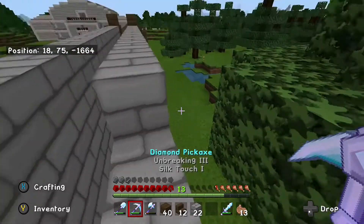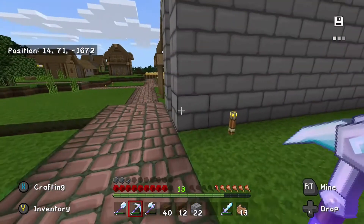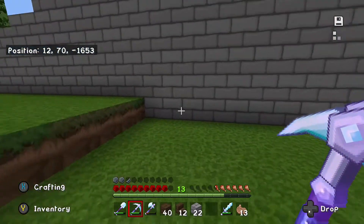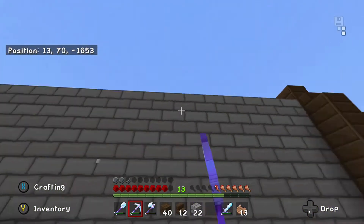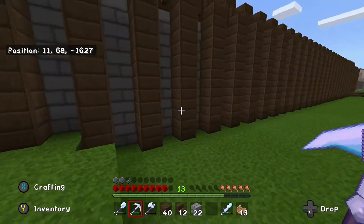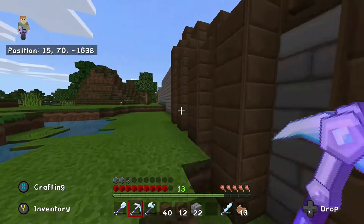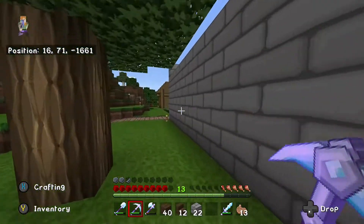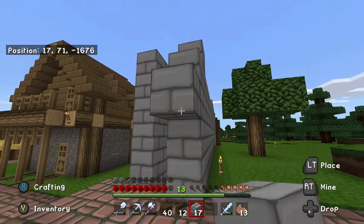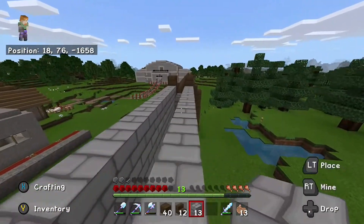Wait, wait, wait — that's not right. Wait: 1, 2, 3, 4, 5 — wait, 1, 2, 3, 4, 5 — oh wait, that is 6: 1, 2, 3, 4, 5, 6. Okay. Sorry guys, Minecraft just does this to me where I have to get every little detail just right.